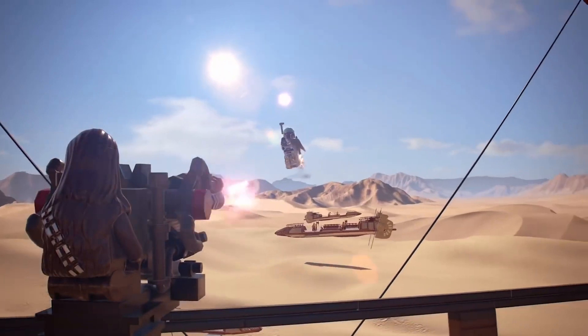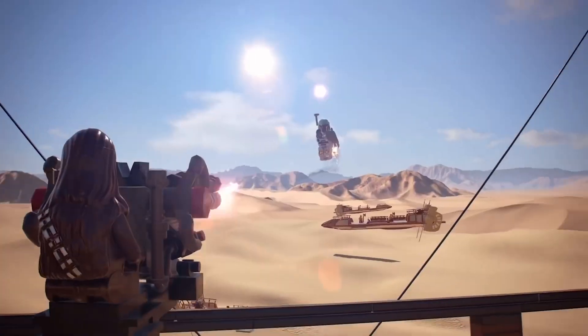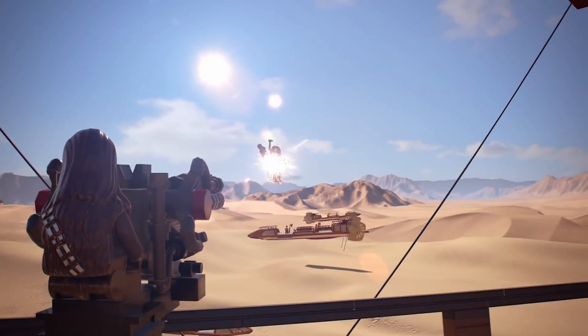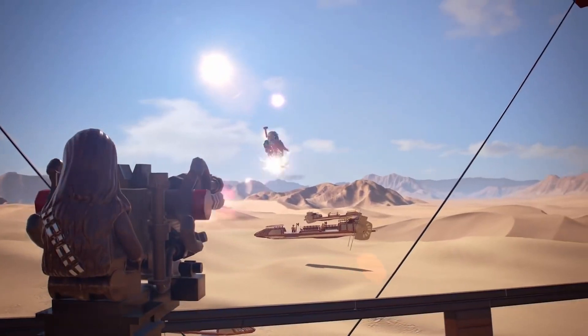Then here we go into Return of the Jedi again. We have Chewbacca shooting at Boba Fett, right in Tatooine — probably either the first or the second level in the Return of the Jedi campaign. And you can see a real nice, real large desert skiff in the background there. That's all gonna be fun level gameplay.